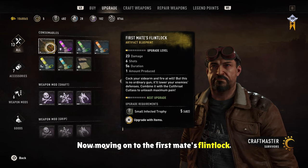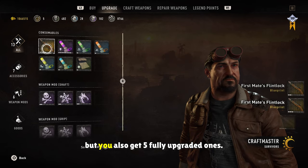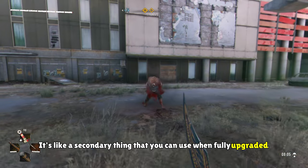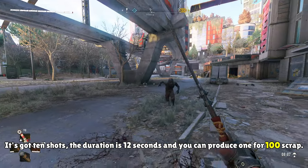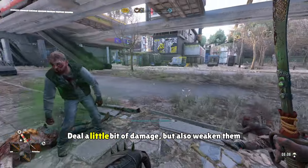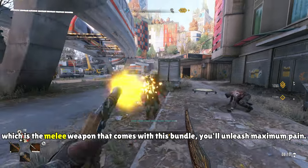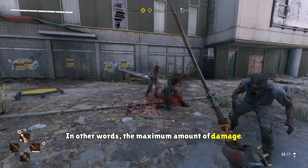Moving on to the First Mate's Flintlock — you get a blueprint you can upgrade yourself, and you also get five fully upgraded ones. This weapon is like a secondary quad-damage tool you can use. When fully upgraded it has 10 shots, a duration of 12 seconds, and you can produce one for 100 scrap. What this does is let you shoot your enemies to deal a little damage, but also weaken them so your next melee hit is stronger. If you combine it with the Cutthroat Cutlass, it says you'll unleash the maximum amount of damage.